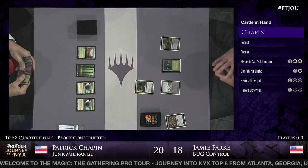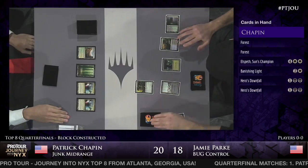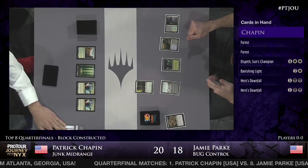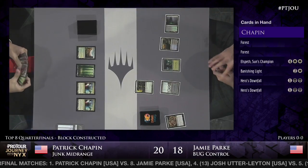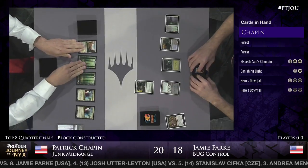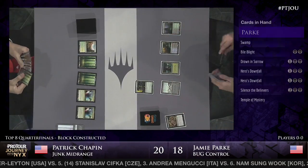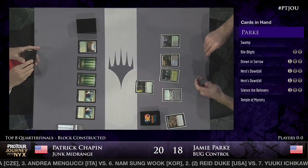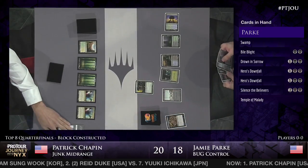You might be asking why he's playing out those Mana Confluences when he has two Forests in hand - he wants to be able to represent double black for Hero's Downfall at end of turn. He wants to be able to cast it. Jamie's going to have none of it, as both players have mainly reactive spells in hand and they're just going to be playing the land-go game. Jamie Park is sculpting his draws thanks to all the scry lands and scry from Read the Bones - he's really going to be able to find something nice. No threats currently for either player.